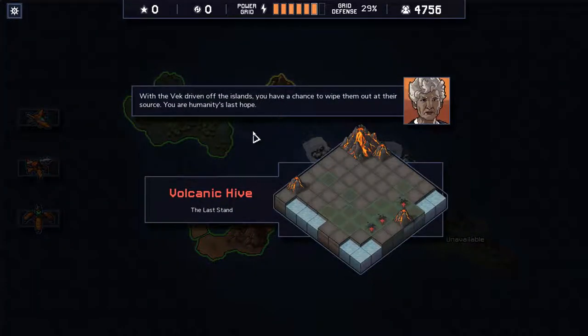With the VEC driven off the islands, we have a chance to wipe them out at their source. We are humanity's last hope. This is the final battle — either we take out the VEC here or we abandon this timeline for another one in the hopes that we have a chance there.